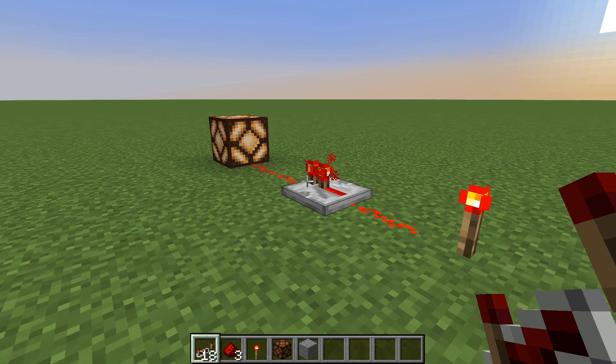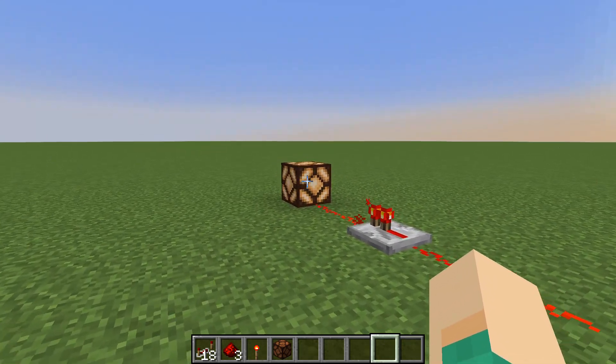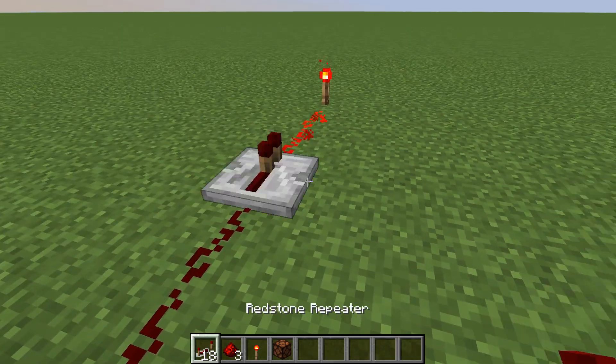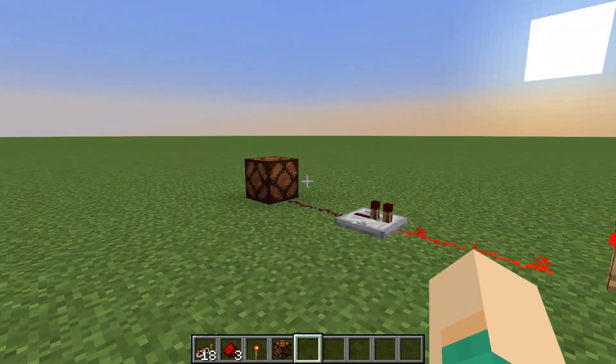it can ensure that your redstone signal can only go in one direction. As you can see here, the redstone lamp is getting powered. However, if we flip the direction of the repeater, you can see that the lamp is no longer powered.